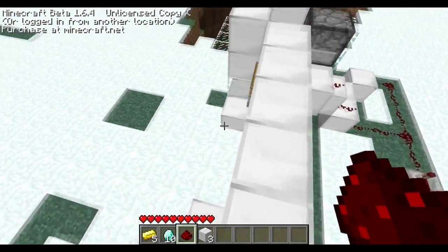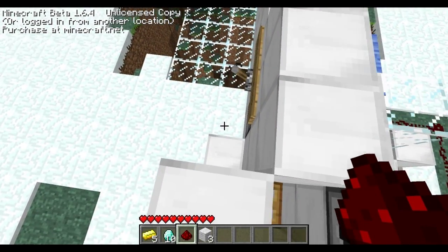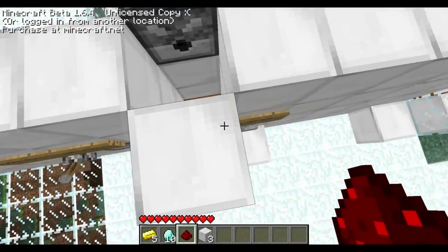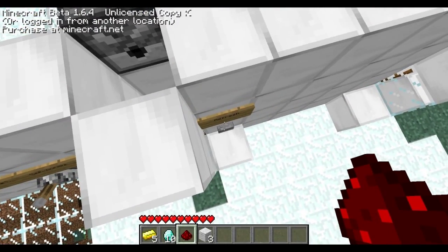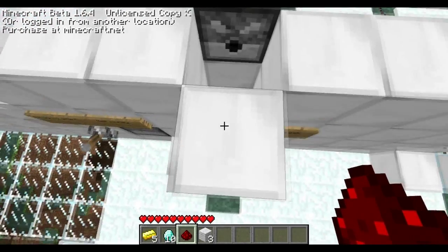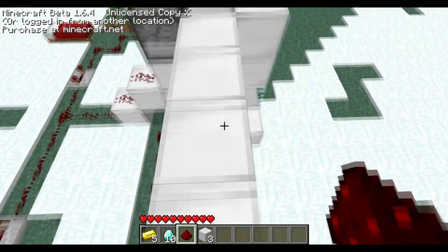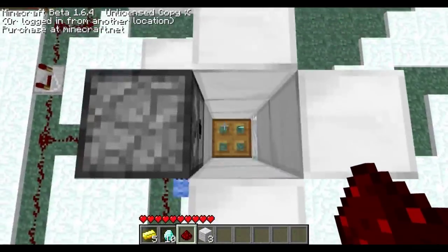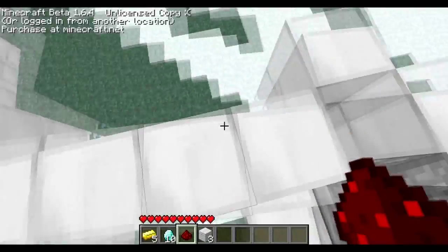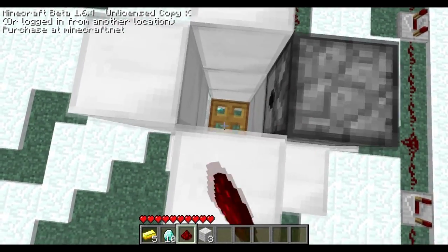I've added one more effect — if you click on this reset refresh button like that, those traps will go up and the diamond will fall down here so you can try one more time.